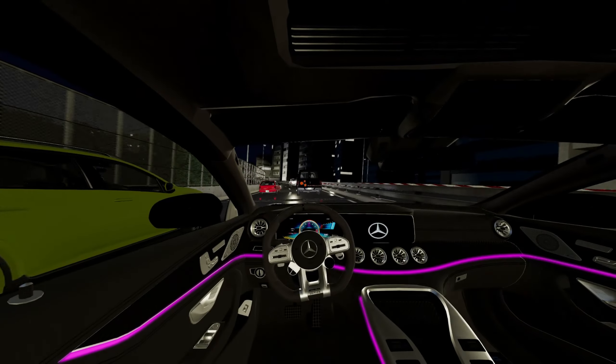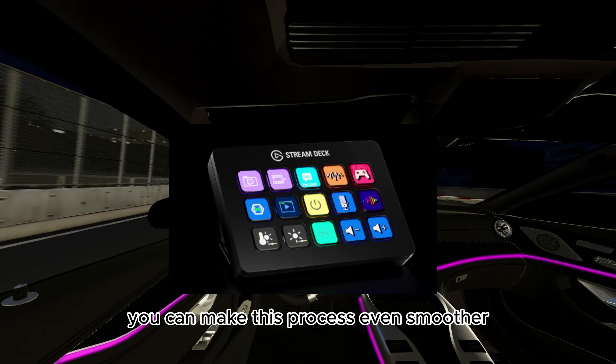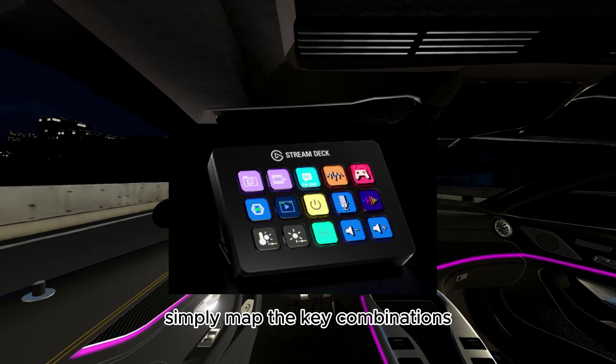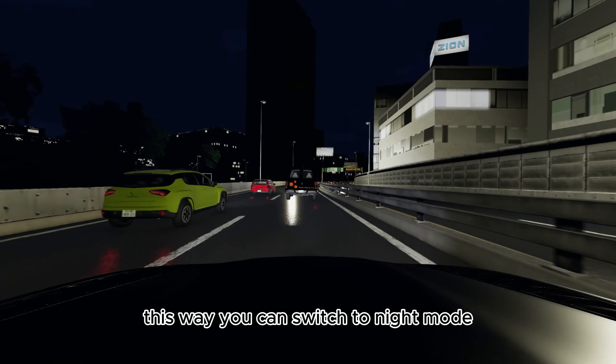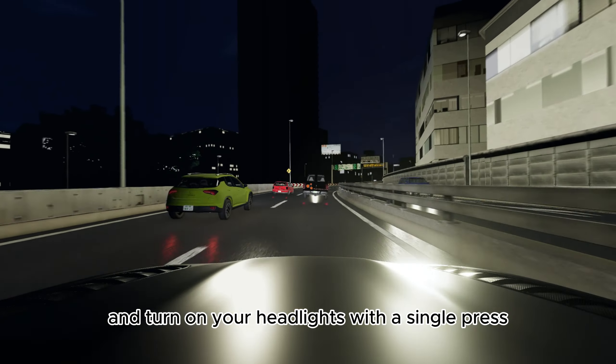Next, if you have a stream deck, you can make this process even smoother. Simply map the key combinations to buttons on your stream deck. This way, you can switch to night mode and turn on your headlights with a single press.